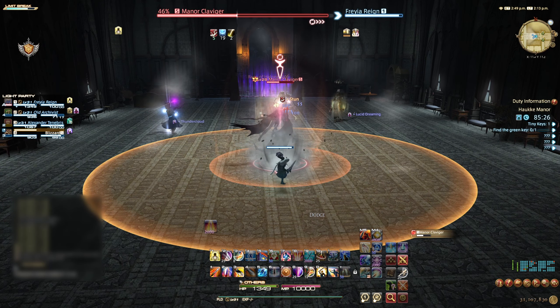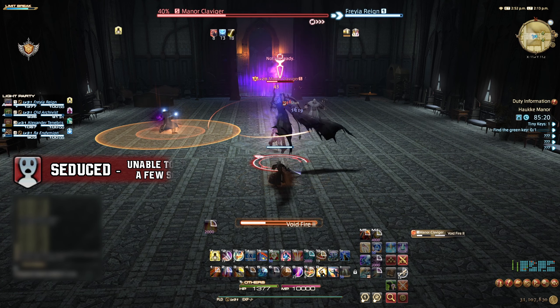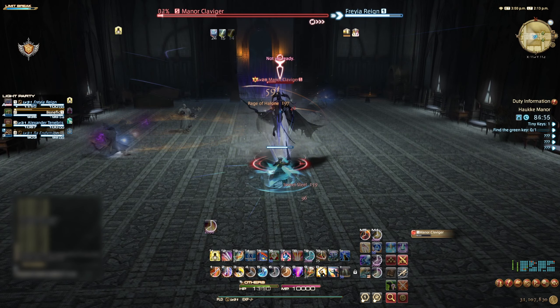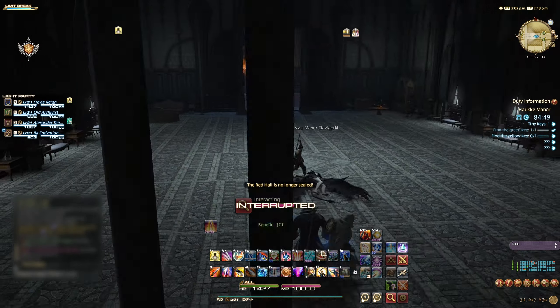Void Fire 2 is a circular AOE focused on a random party member — this can and should be interrupted. Dark Mist is a point-blank AOE that can be dodged or interrupted with a stun. Dark Mist will seduce players, causing them to lose control for a few seconds, so aim to avoid this AOE. Keep up the damage and avoid these simple AOEs and before long the Clavager will have been killed.